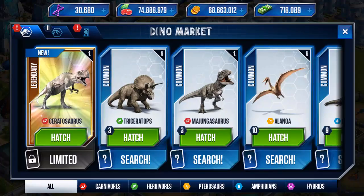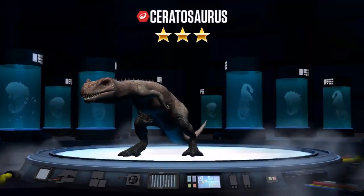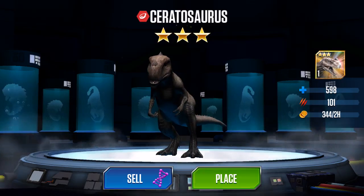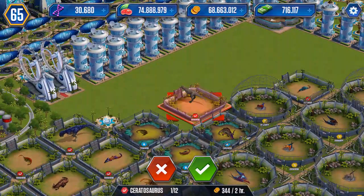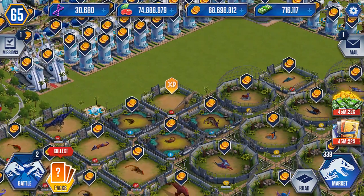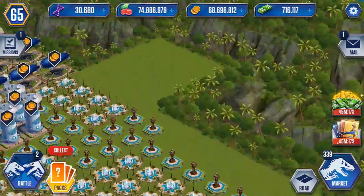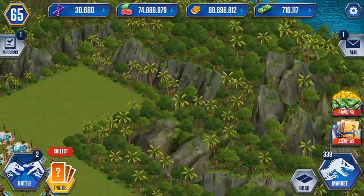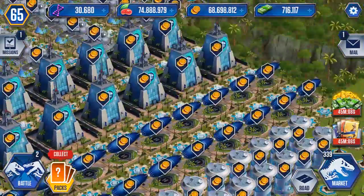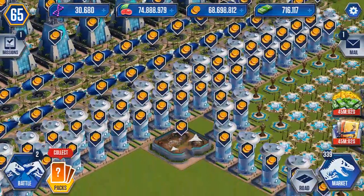Let's hatch it and see how he looks. It doesn't matter how much it costs, I'll still do it for you guys. He looks okay, let's say he's grand. Let's place him right here. My park is nearly full - this is all full, there's only a few spots left, maybe three or four more dinosaurs. This area with the lava, the volcano - it's filled up all over the place.